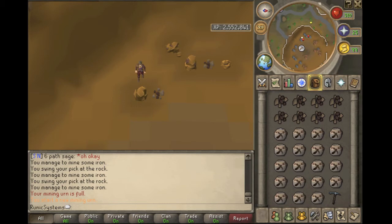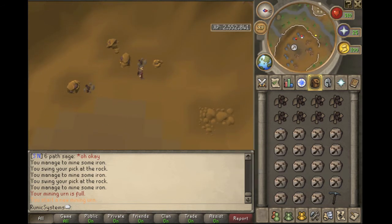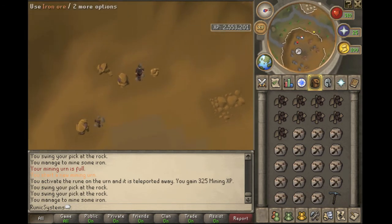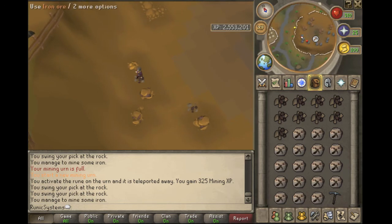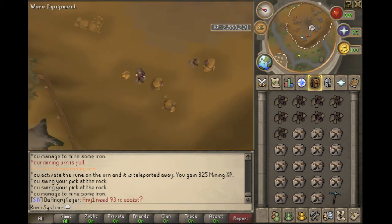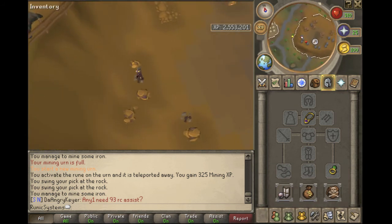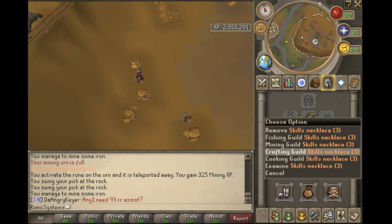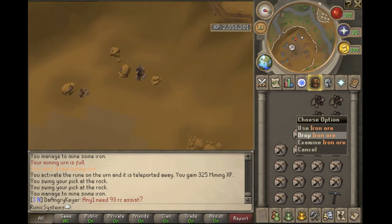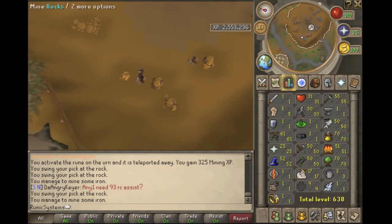Mining with urns boosts your experience per hour, so you save time that way too. When the urn is full you get a message in the chat box and you can teleport it away. You can have a maximum of 10 full mining urns, but I just teleport them one at a time to open up an extra inventory space. When you've run out of urns, teleport to Castle Wars for banking, get more mining urns as shown, and then come back with your skills necklace. It's annoying but it's fast - roughly 25K to 30K experience per hour.